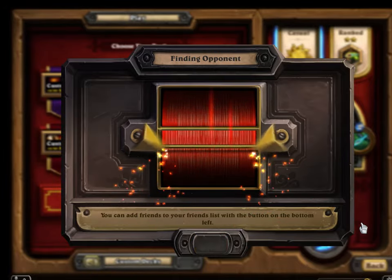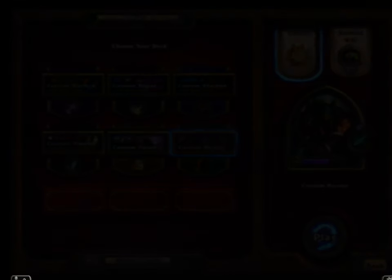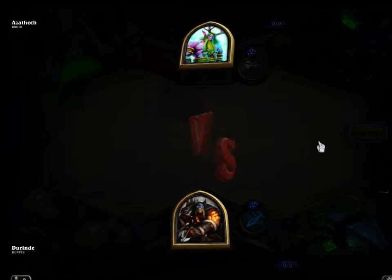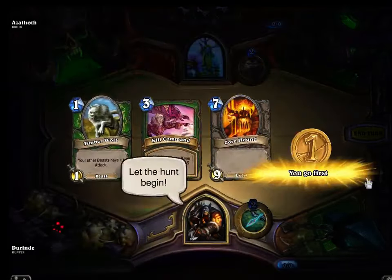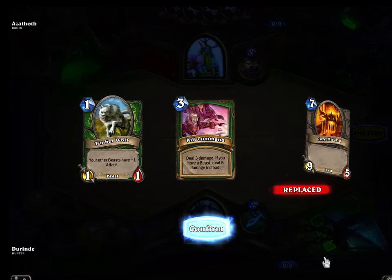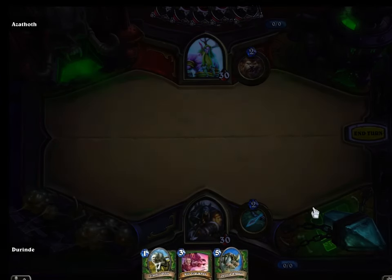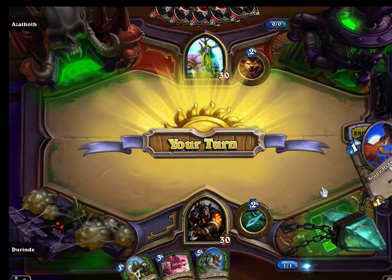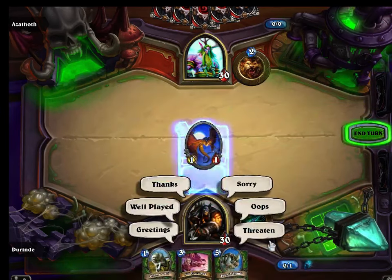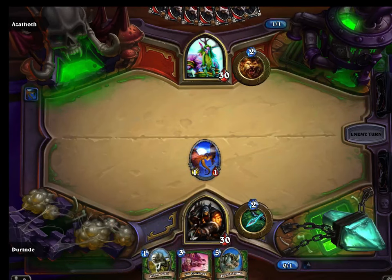That game was close enough for me to feel good about the Hunter deck, so we'll just try one more and wrap up the video. Then I will start recording a new video of me in the arena. Hello - the Core Hound is a little bit out of my mana range right now, so we're going to replace him. We'll take the Rhino, I guess we really don't have a choice. My opponent greets me - 'Greetings, Traveler.' He's a very nice person.